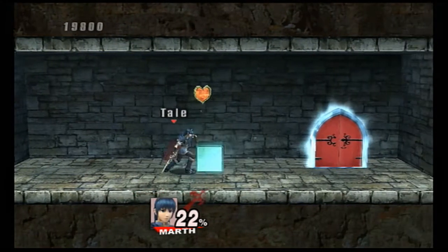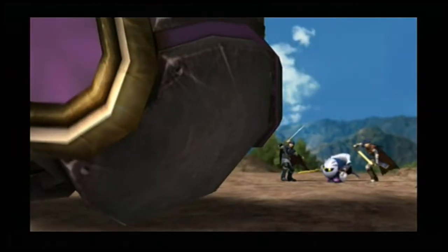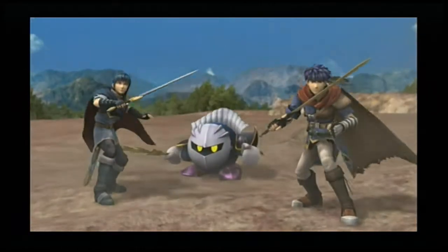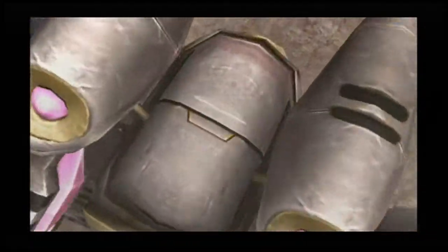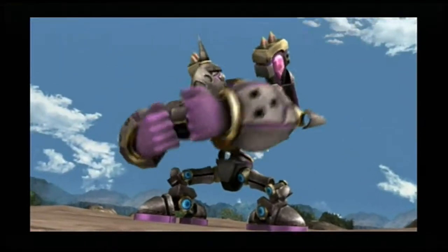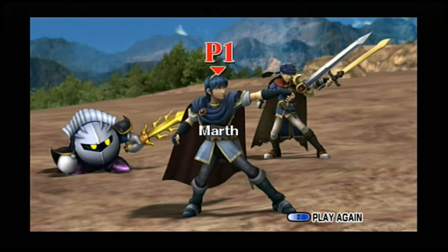So we have a collectible with a heart container, and then we go through the door. And we have a cutscene which instantly heals you. So on your first playthrough, that Maxim Tomato is very pointless because you get automatically healed anyway. But in a second playthrough of a level, there won't be cutscenes, so you would go into this boss battle with damage.